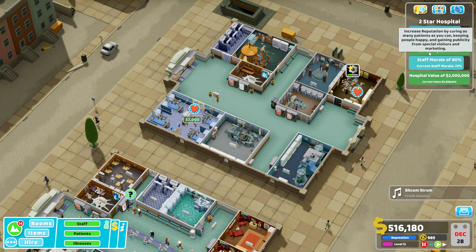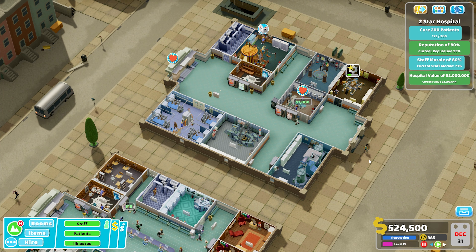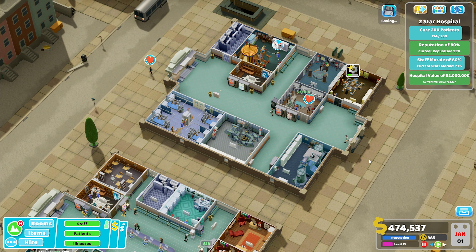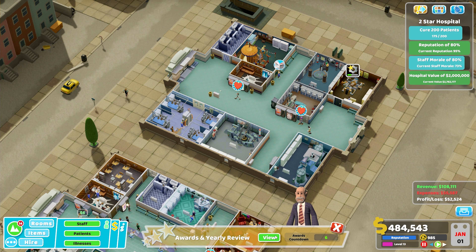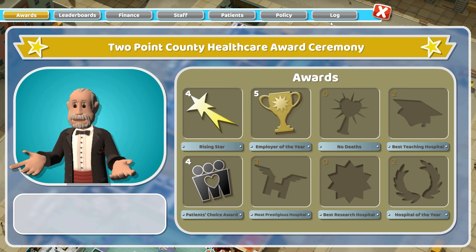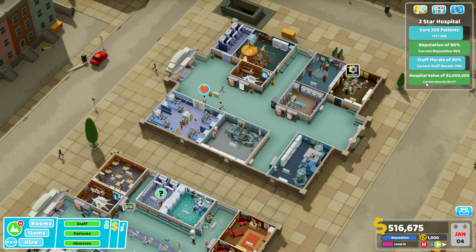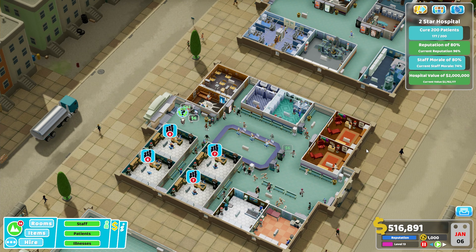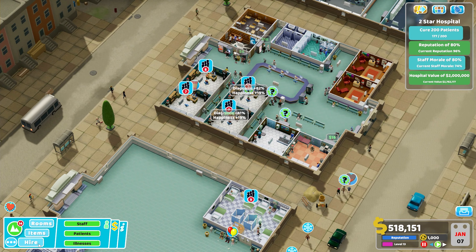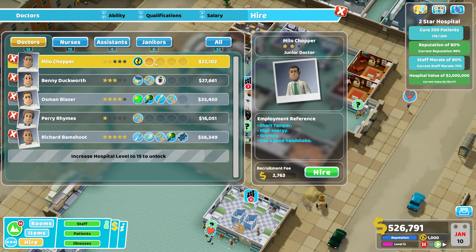Our prices are hovering at around the 30–40% increase mark. I could lower them, but with a current reputation of 95% I don't actually need to reduce prices — though if I did have to I could. We've had a bad year for awards but that's not too much of an issue. We've almost cured our 200 patients and our reputation is increasing even though prices are pretty astronomical, so that's not too bad.